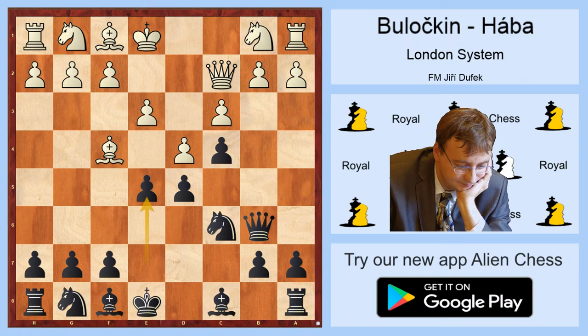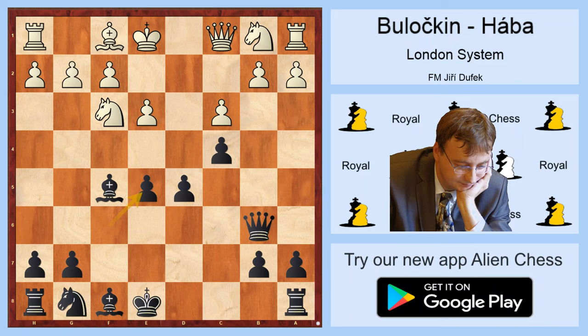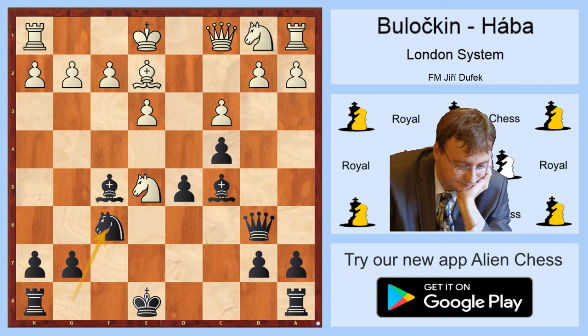In the game was played Dxe5. Probably not so bad is even Bxe5: Bxe5, Nxe5, Dxe5, Bf5 — now Qxf5 doesn't work — then Qc1 is the only move, f6, Nf3, fe, Nxe5, Bc5. And Black's pieces are very quickly on the right squares.